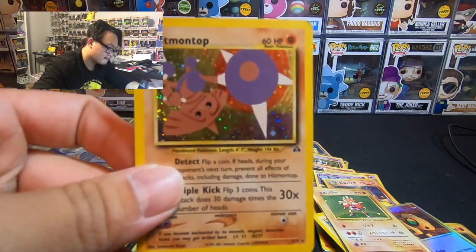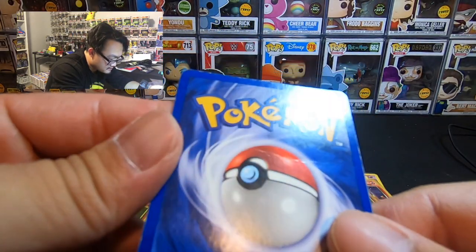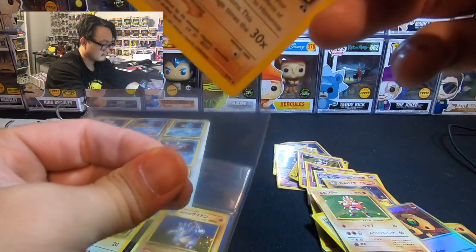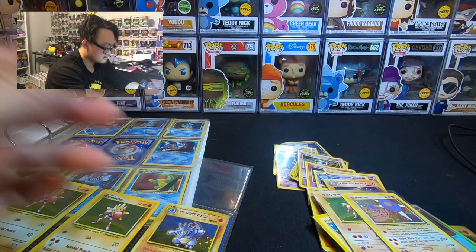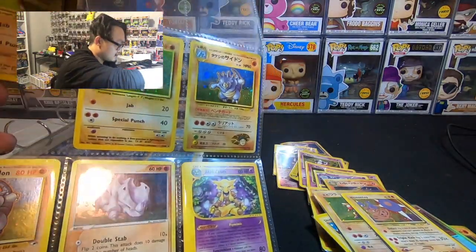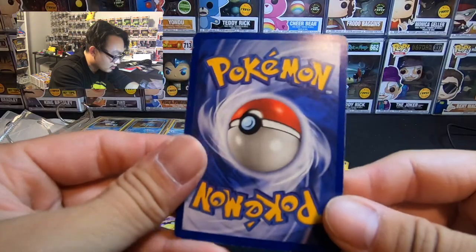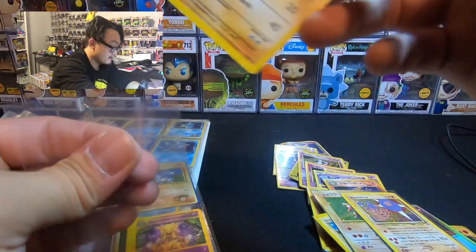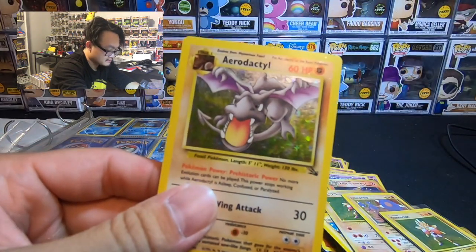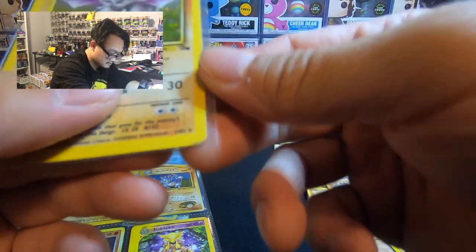Oh, Hitmontop. This one's really bad — look at that crease right here. I want to get all these graded, but it's going to be like a couple hundred dollars. Probably three hundred. I just want to make sure they're worth it. This Aerodactyl looks pretty nice — I love the Aerodactyl from the Fossil series. Very nice, but still rough condition. Look at that corner though.